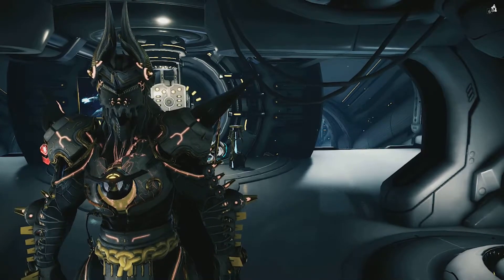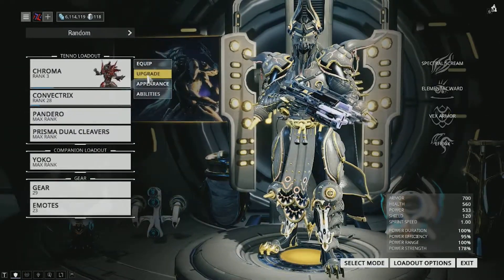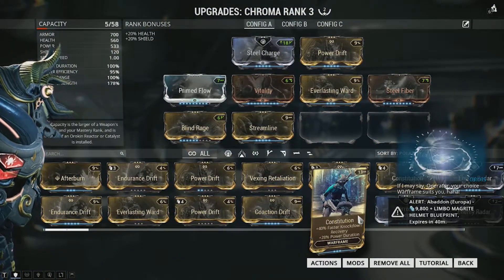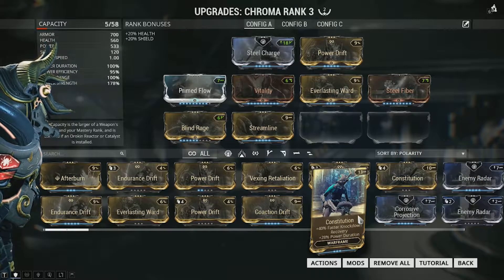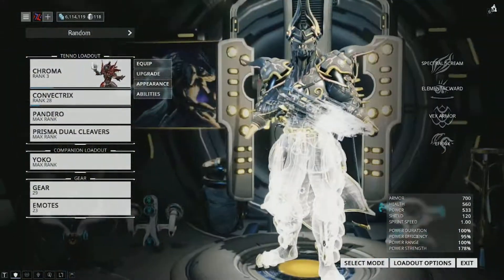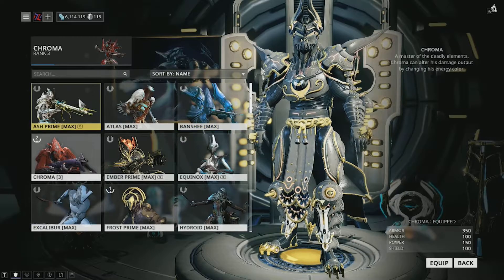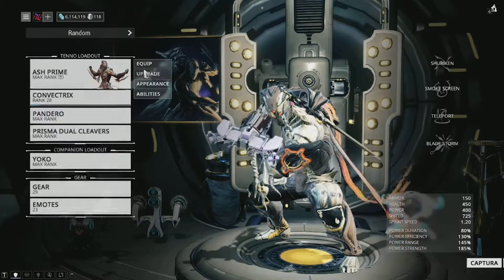So let's get right into this. First off, what exactly is Forma? If you do not know what Forma is, I'm very confused about why you're on this video, but just in case: Forma is a resource that is used to actually rank your Warframe — or weapon — down to rank zero. But on top of that, you are actually able to put a new polarity on one of the mod slots. I've already formed my Chroma, so I'm going to switch to Ash because I never use Ash anymore.